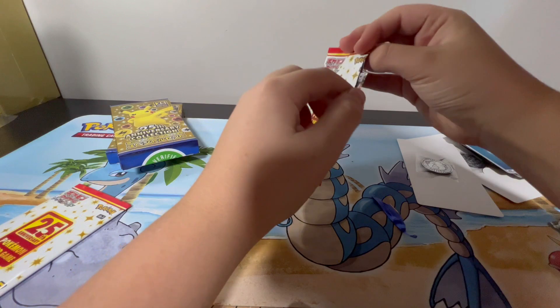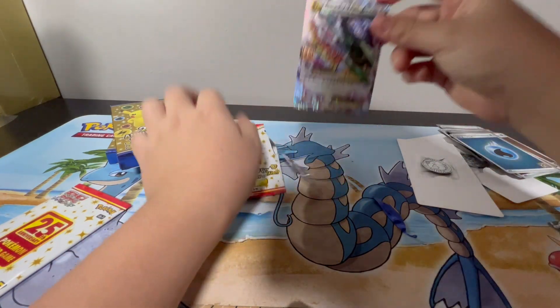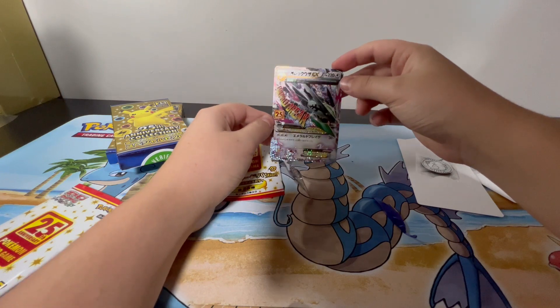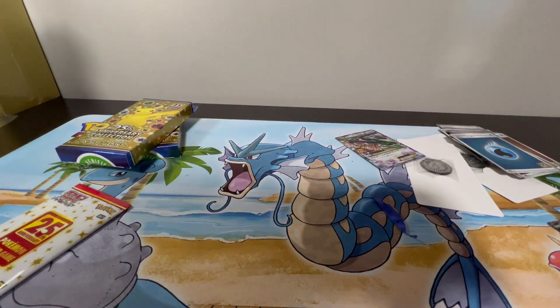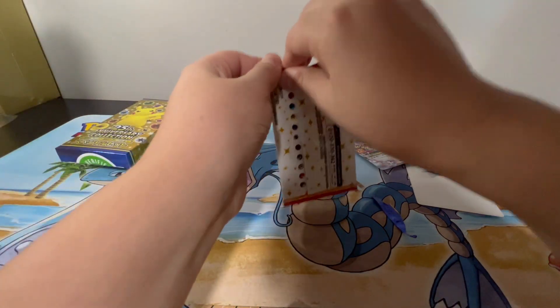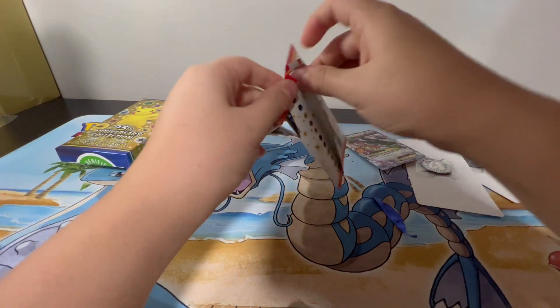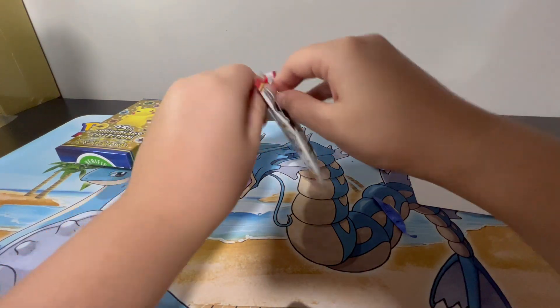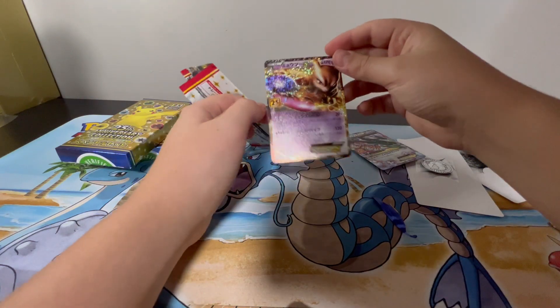What do you want? Oh, it looks like a Rayquaza. Yep — Rayquaza EX. Mega Rayquaza EX. That's my second one. Please don't be a rocket diamond. Oh, I think it's a Mewtwo! That's also another second — a third. Mewtwo EX. Not too shabby.